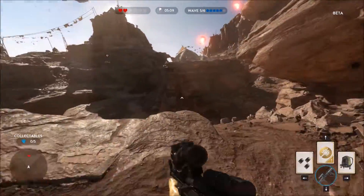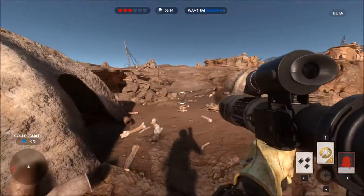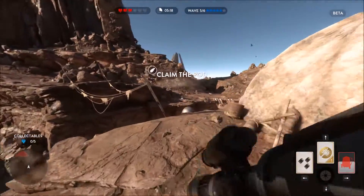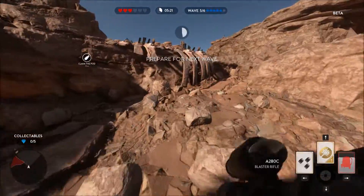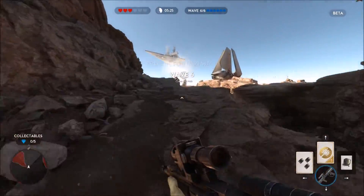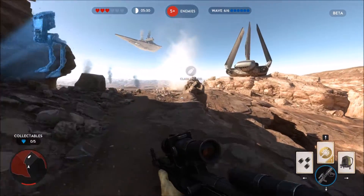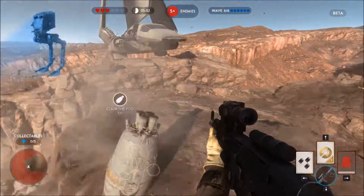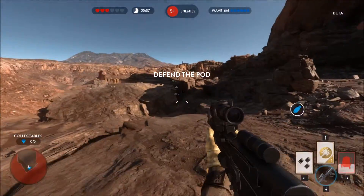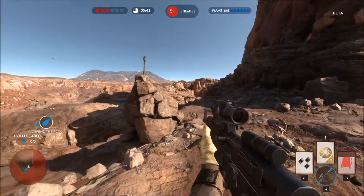Watch for the drop pod we just sent you. Another pod has touched down — move out. Be ready! A.T.S.T. detected. The escape pod will soon be under our control. A.T.S.T. detection.